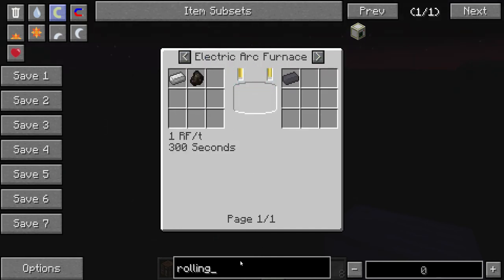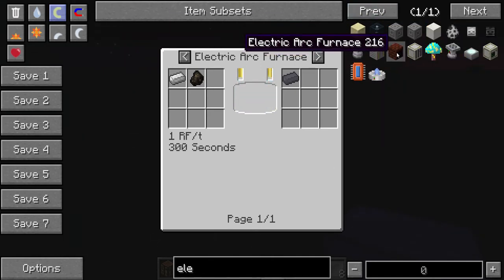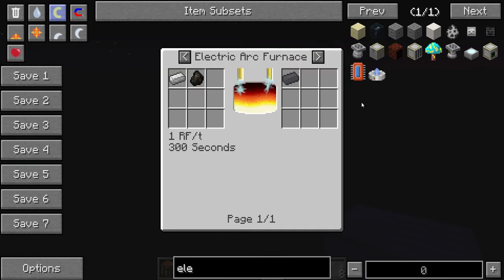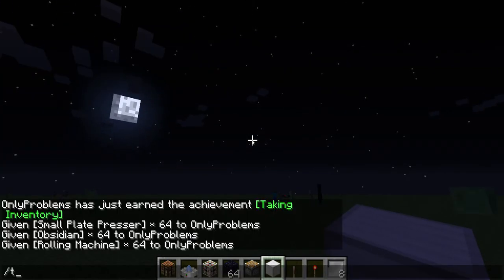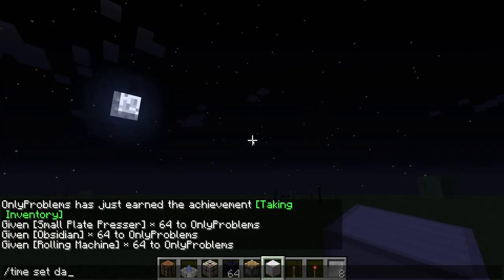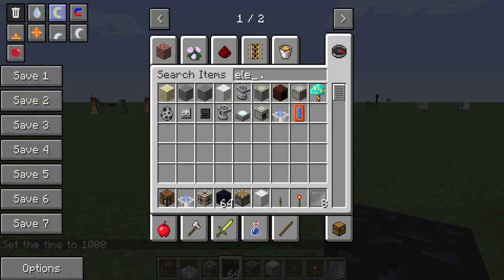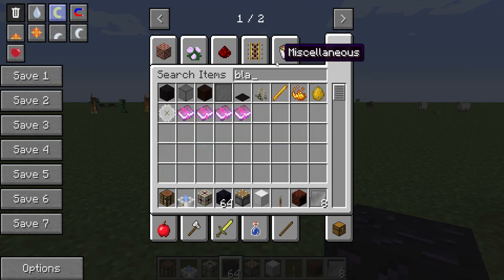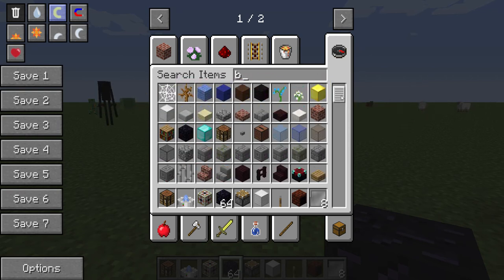For that two things — you need to get steel plates. So go in here — you need a steel ingot, a steel block. Steel block comes from steel. From smelting steel dust. And steel dust — with an electric arc furnace — you can make that. Electric arc furnace — you can make that. Electric arc furnace — you need for that... wait a second. Set day. So now it's day.